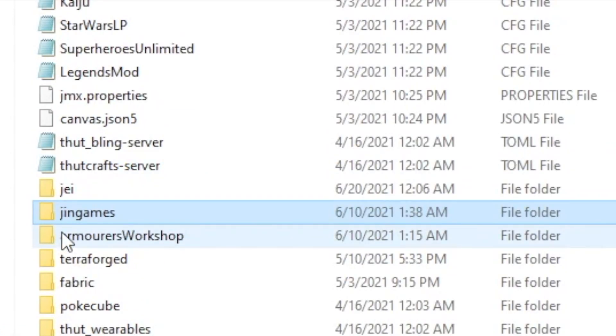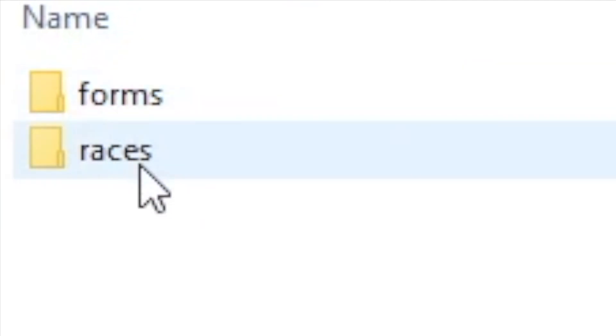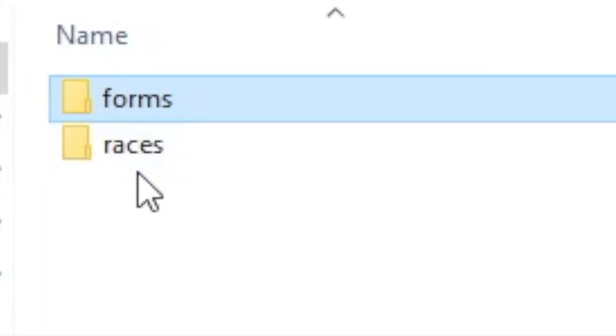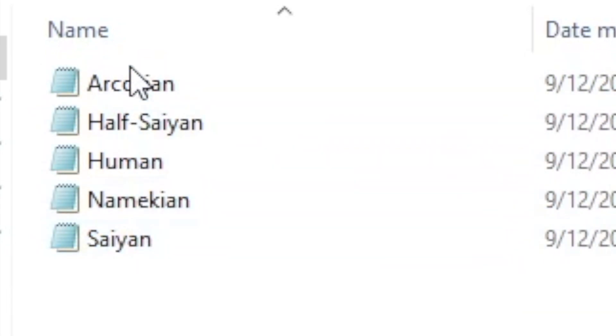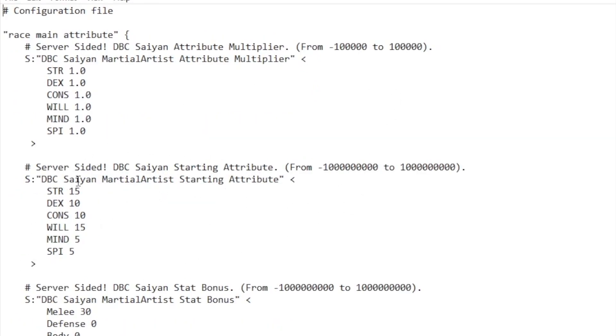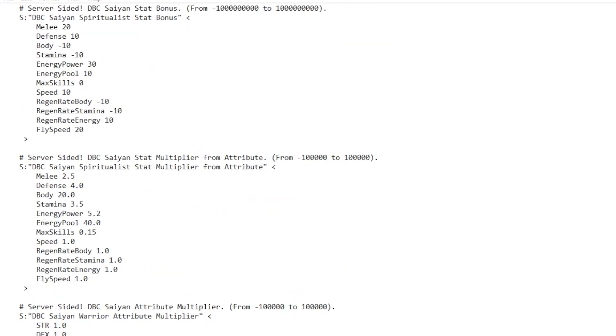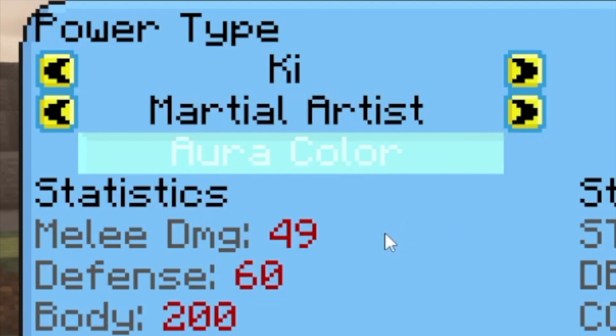Under configs there's a folder called gen_games. Under there you'll see dbc and grmc. If you go to dbc you'll see a folder called forms and one called races. Under forms there's an ultra instinct config file specifically for that form. Under races — for example if you go to Saiyan — you'll see interesting things like starting attributes. You can change this if you want; instead of starting at 15 you could start at 1500. Just be aware the config is broken up by race and then within each file by fighting style — martial artist, spiritualist, and warrior. Change it per your fighting style.